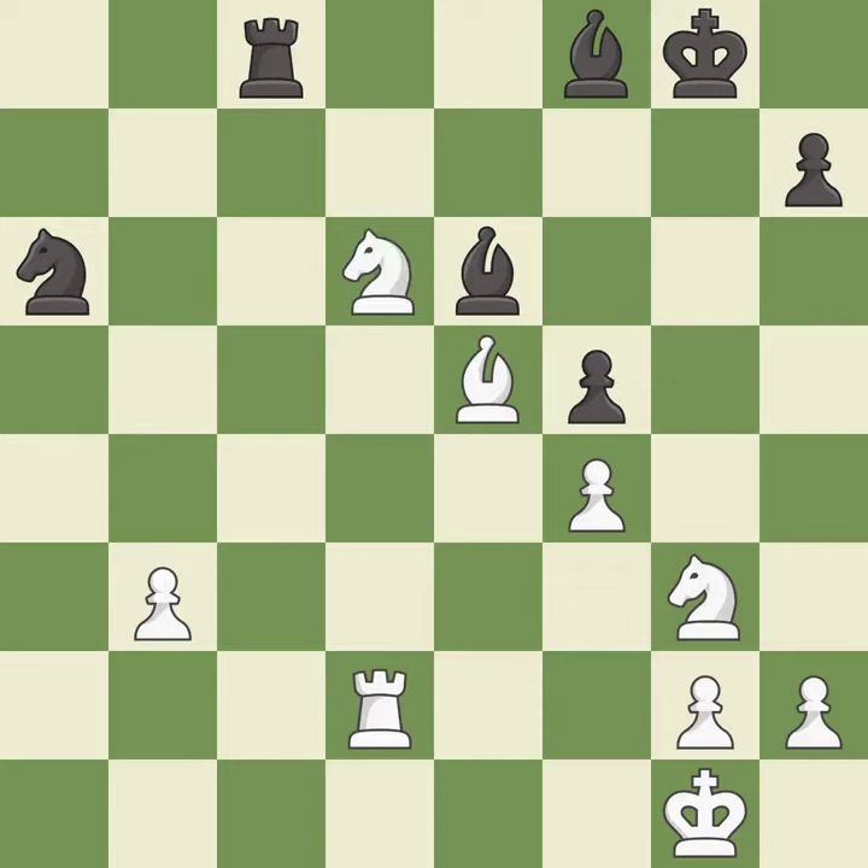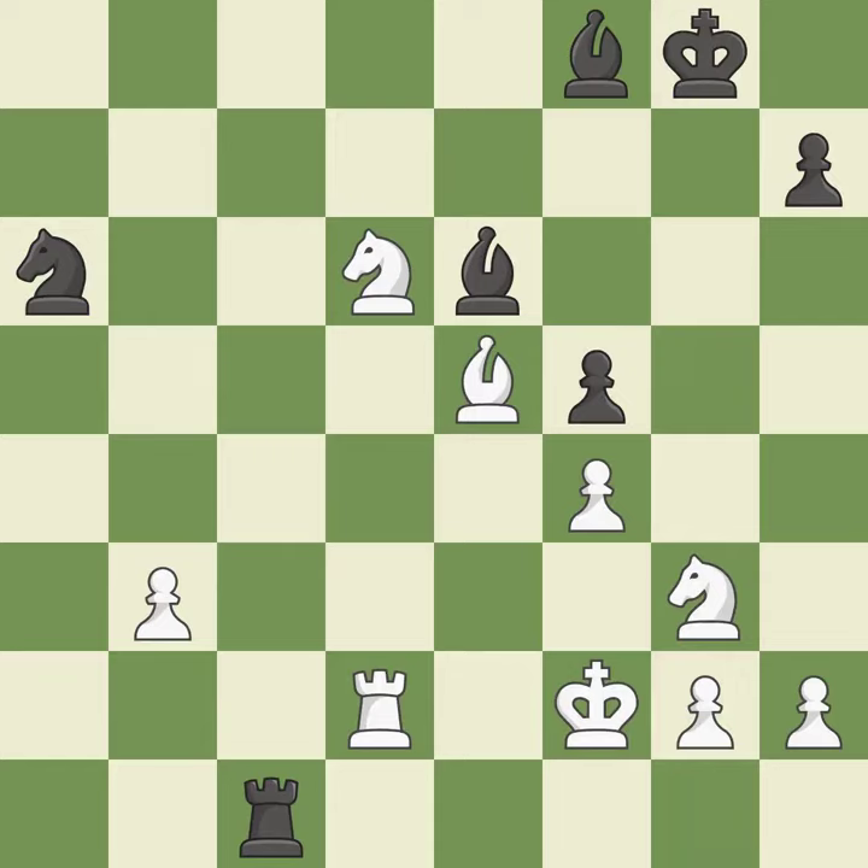This allows the knight to control more squares — it is good. This ignores an opportunity to pin an attacker of a vulnerable pawn — it is an inaccuracy. This steps away from the checking rook — it is best. This mobilizes the knight, allowing it to control more of the board — it is excellent. This kicks an opposing knight — it is best. This wins time by threatening a rook and forcing it to move away — it is excellent.